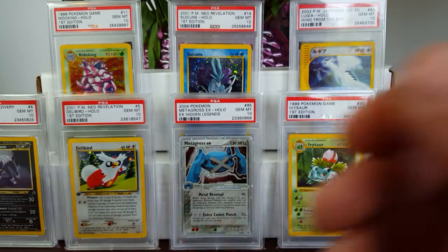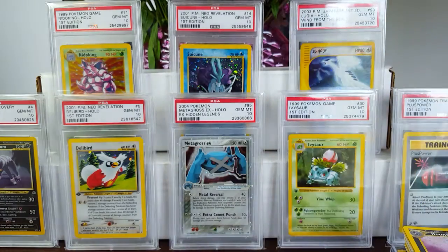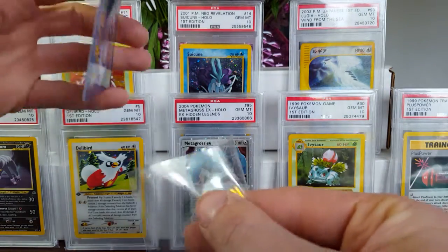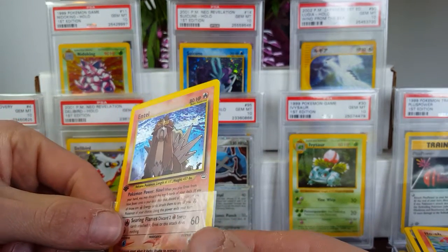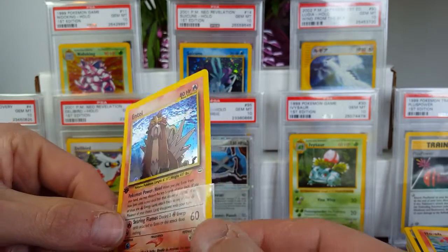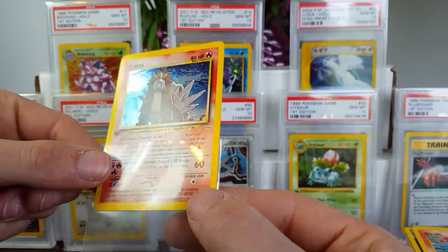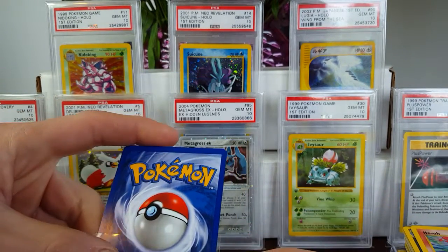Looks like this one has a nice pack-pulled line going right through the top of it. This is actually one of the easier cards to grade in a 10 as well. I fully understand I could buy this set and wind up with no 10s. The first time I bought a set, I think I got a 10 on a Delibird out of the whole 16-holo set — and that was it. Just one 10, a Delibird nonetheless.